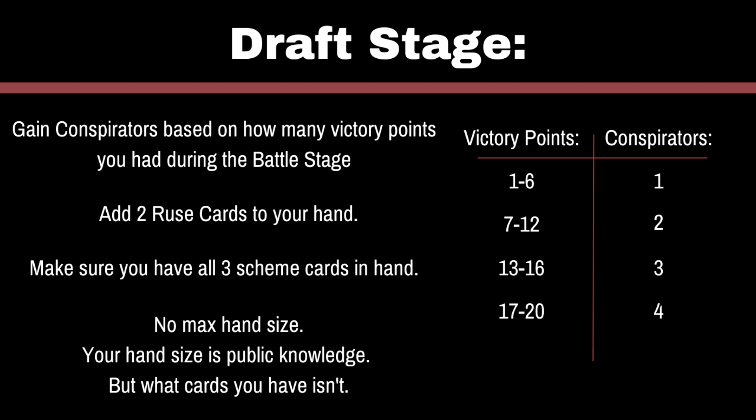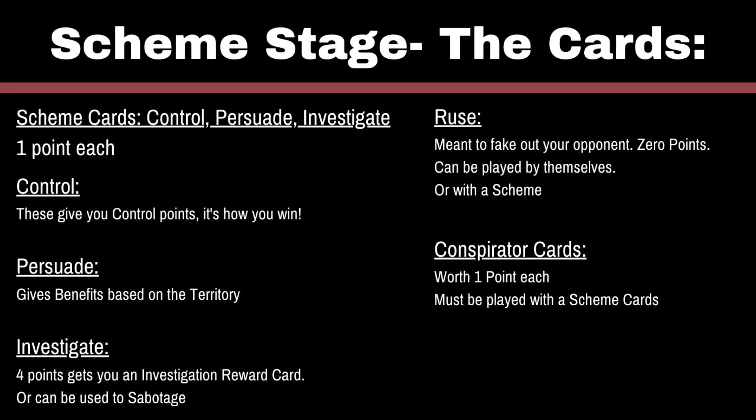Now let's go to Stage 3, which is the Scheme Stage. This is where you use your cards to try to win control or get benefits. You have three main types of cards in your hand that can get you points in the territories. You have Control — this is how you get control points besides winning matches, to try to actually win the game, because the person who controls the most territories wins the Control Victory Condition. You also have Persuade. These give you Persuasion points within a territory. If you're winning Persuasion, you can get benefits from it, and you can use up to three at once. These range from things like redeploying and changing orders for a third of your kill team, to getting two free command rerolls — some of them are pretty powerful.